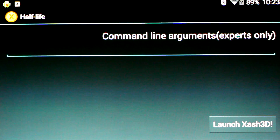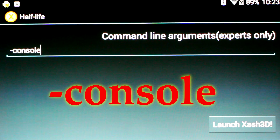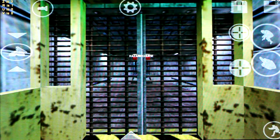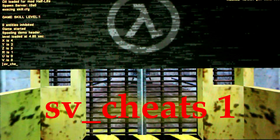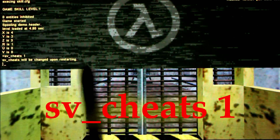Here we are on my Android device, my Note 2. I've got the Half-Life app open, and in the command line, first we'll enable the console by typing "-console". Then we're going to launch the X-Ash 3D app. Here we are on the Half-Life start screen — we're going to start up the hazard course. We need to open the console and enable the cheat. Press Esc or Back, then click Console at the very top to bring it down. Now type "sv_cheats 1" to enable cheating.